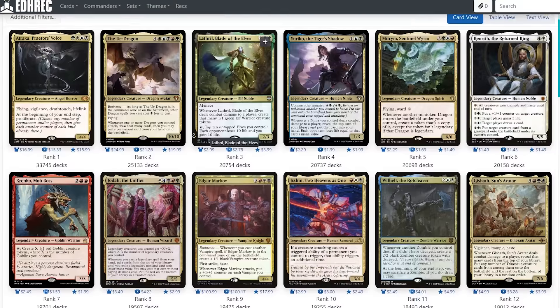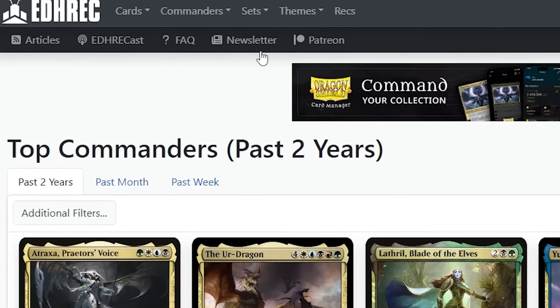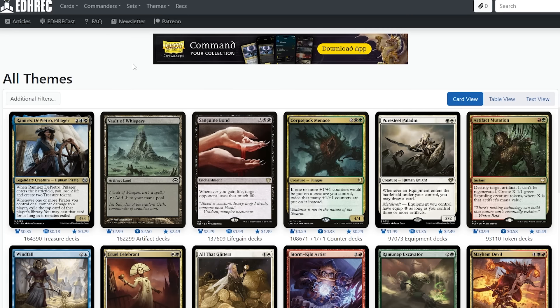What I would do with EDH Rec is think of an idea. If you don't know any commanders, you can say you want something aggressive, go to themes, pick aggressive themes, and it'll spit out statistical choices for you. Or if you already like a specific card, you can look it up and it'll tell you what cards go well with it. Use it as guidance — there's an 'EDH Rec deck syndrome' where every color combination has 85% of the same cards, and it gets boring. But it's great for ideas, suggestions, niche mechanics, and even finding a power ranking of popular commanders.